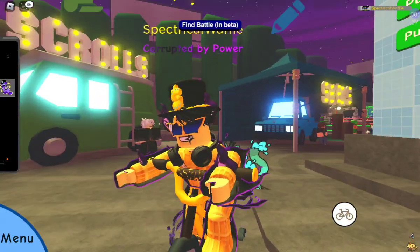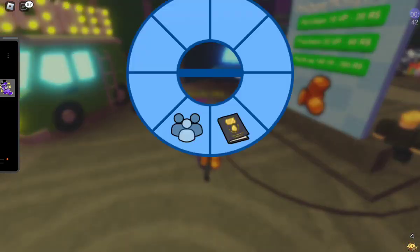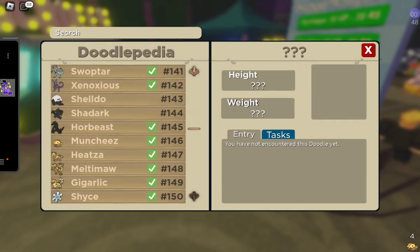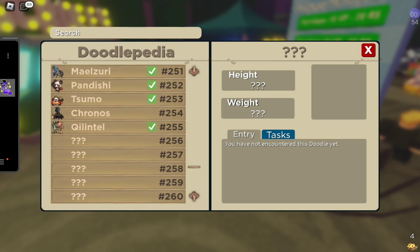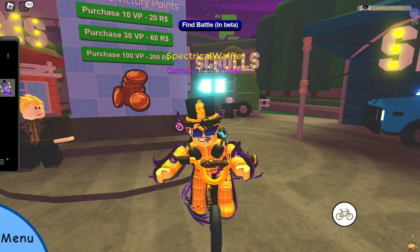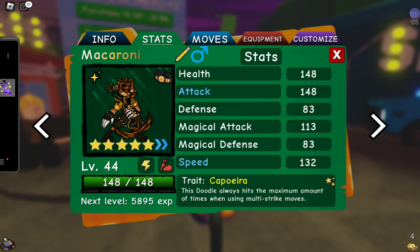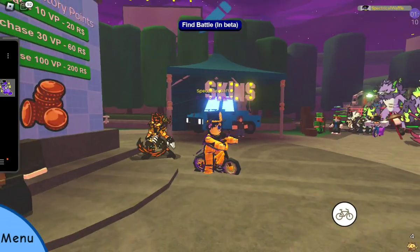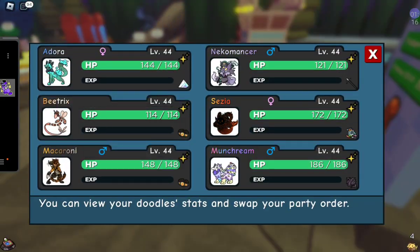So basically, it's like — what doodle would you choose for your CC skin? From what I know, you can't choose starters or any legendaries. So immediately, whenever I saw CC skins were a thing, I was like yeah, I could totally see myself having Macaroni and having a CC skin on him. But then I was like, oh okay, well I guess I can't do that.